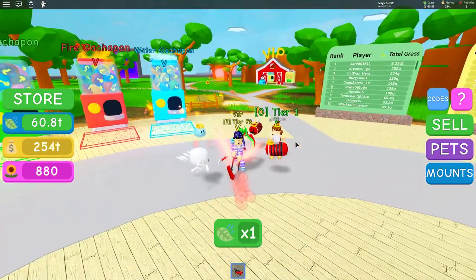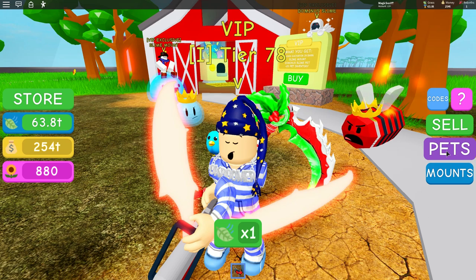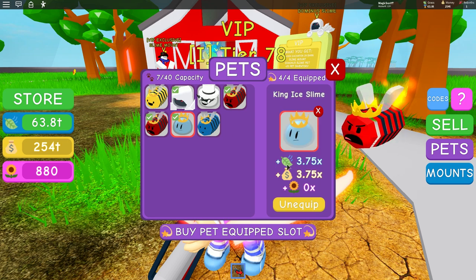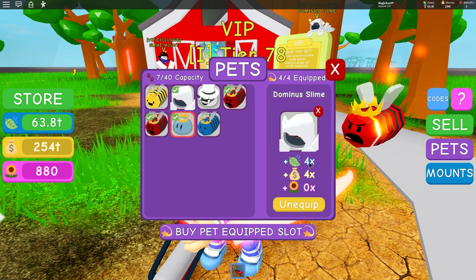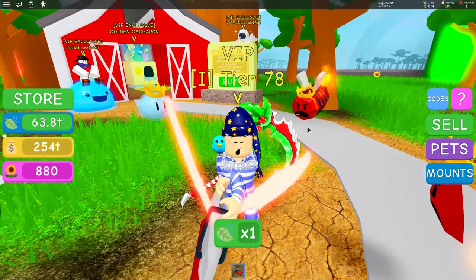The pets all look new and different. I went ahead and bought VIP because you guys told me in the comments of the last video that the VIP pets are actually stronger - even stronger than the rebirth pet. And you were right about that. Dominus Slime is four and four, where the other one was 3.75. So Dominus Slime, pretty OP.